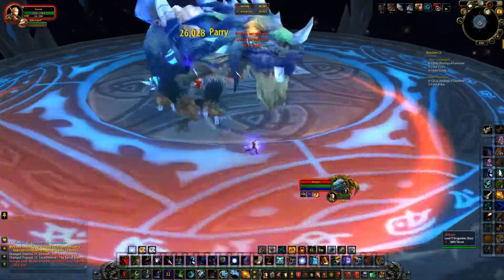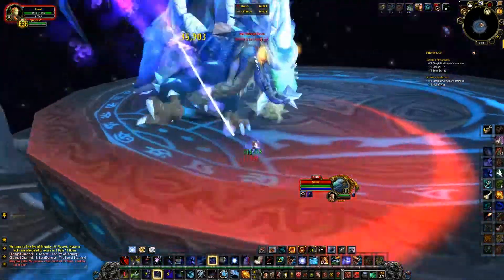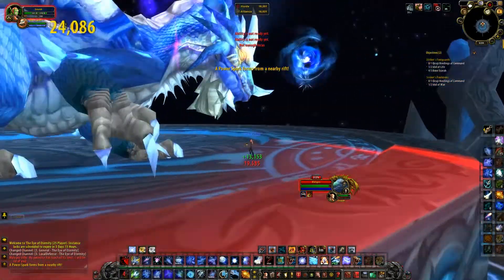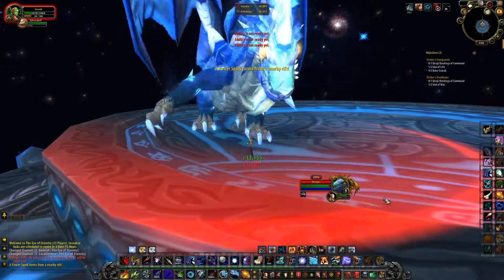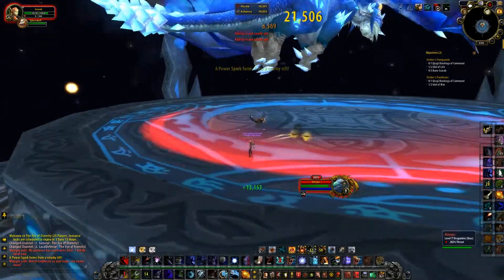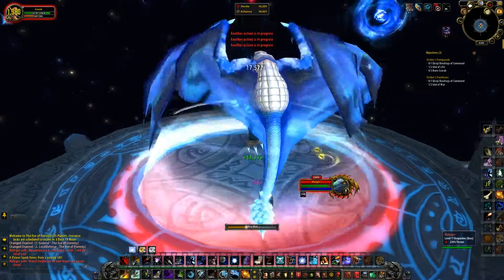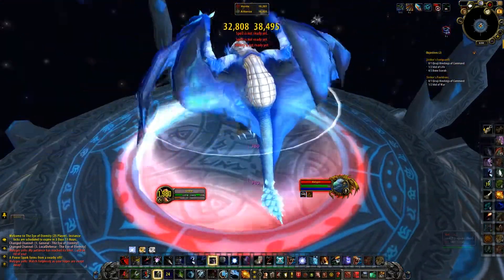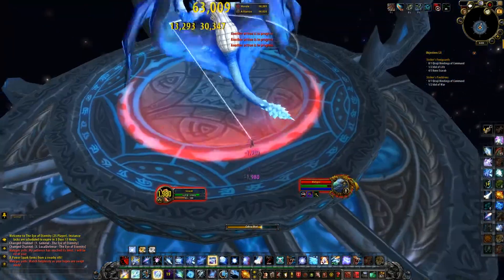Malygos has 3 phases. Phase 1 is on this platform here. It's just tank and spank, but from time to time Malygos spawns some power sparks. They're not really necessary, but it's nice to fight in these sparks because you do 50% more damage. Another ability he has is the vortex, but you can still cast and fire with your bow or similar abilities during it.